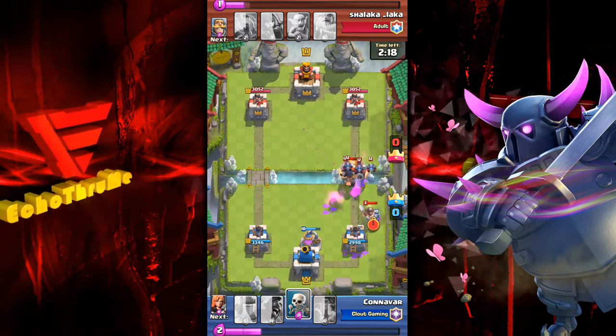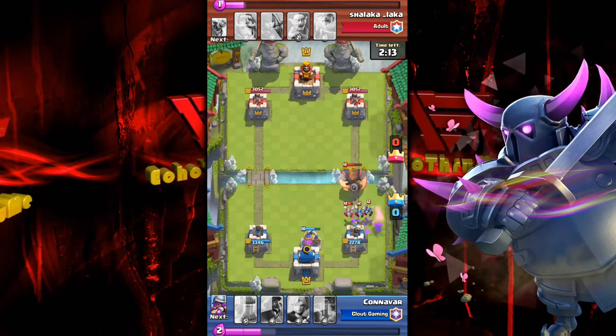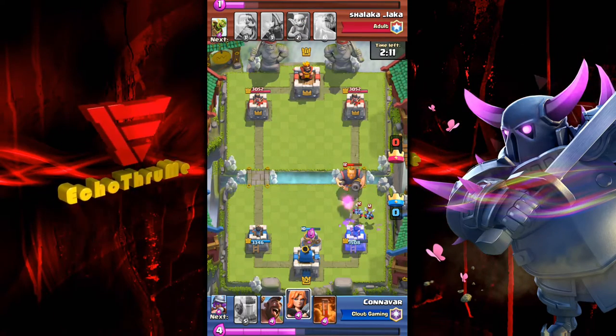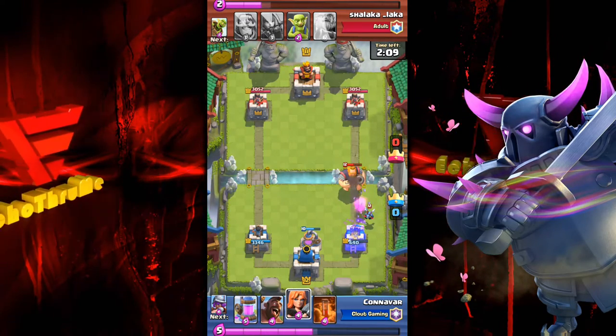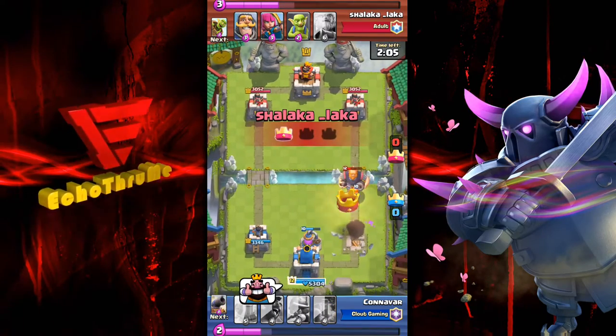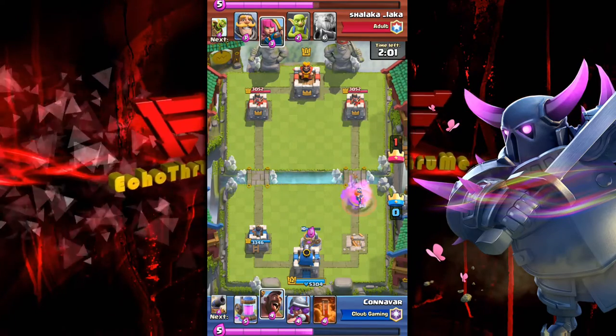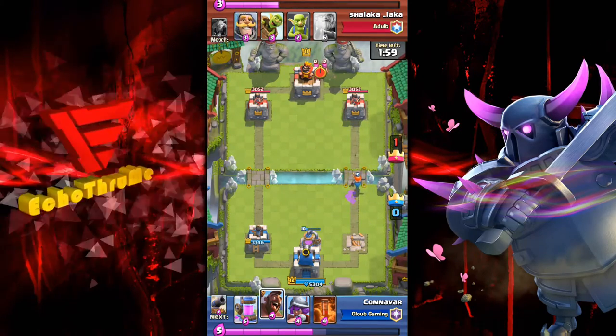The royal giant is deployed down the right-hand lane by his opponent. The elixir collector has filled his stack and here comes the defense — a cannon, a valkyrie, and a musketeer. Zap spell on those goblin barrel goblins, nice play. But the miner comes in and starts slapping things around. Those minions and that royal giant are going to take out that right-hand tower pretty easily.